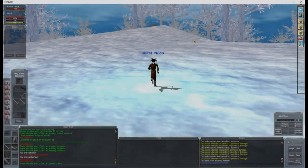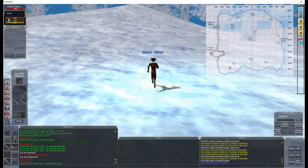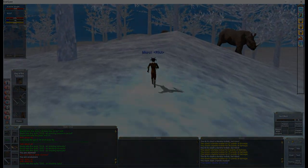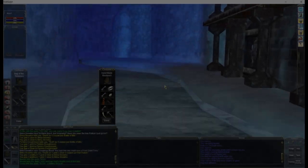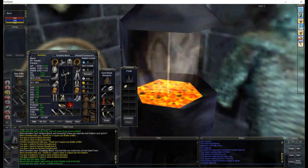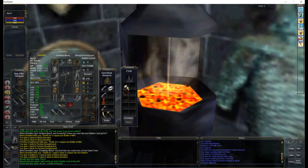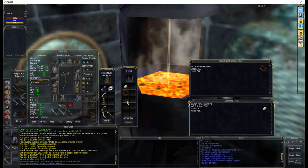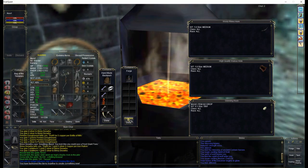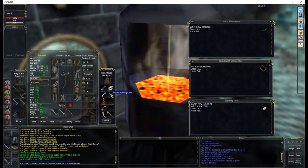For the third ring, you need to run back to Thurgadin and combine the items that you collected earlier into a forge. Those items are a skinning rock, which you found on the ground as seen in the video now, a woolly rhino horn, and a high-quality walrus hide. Check and make sure you're combining the right things, and you get your hunting knife.